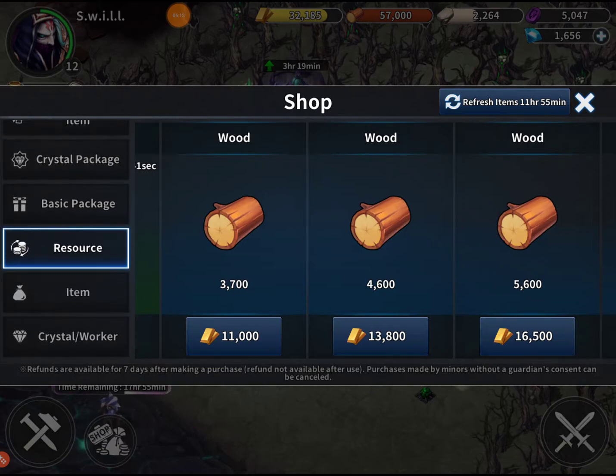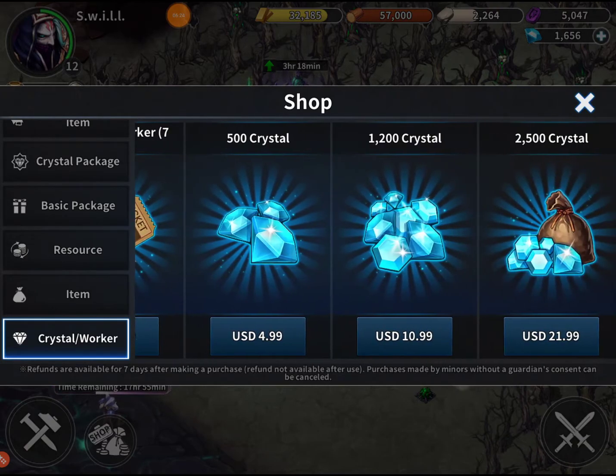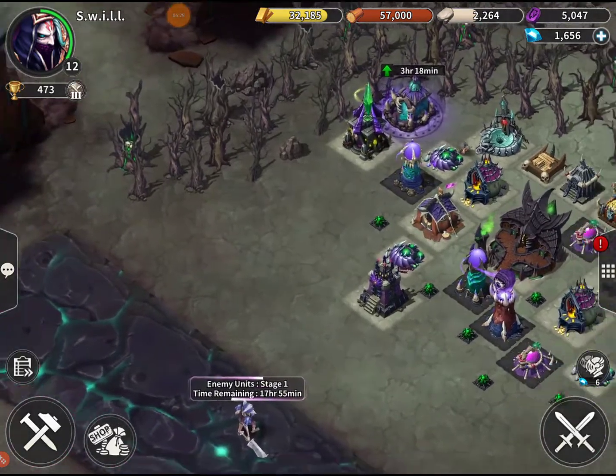There's a crystal worker option here - for 30 days we can spend $2.99, or seven days for $0.99. It's not that serious though, I don't want a temporary builder - I don't want no temporary guys.